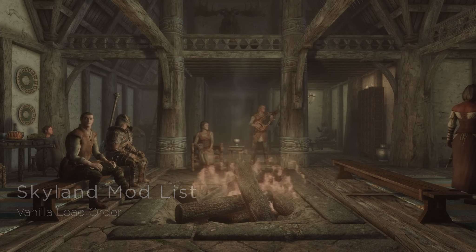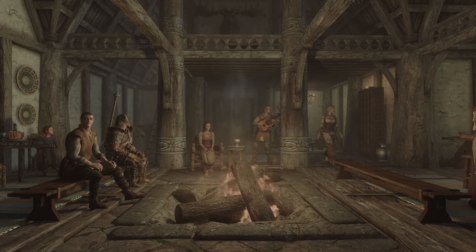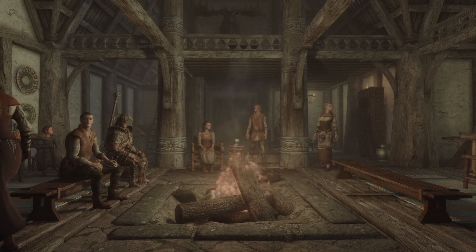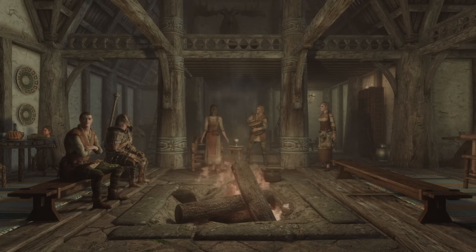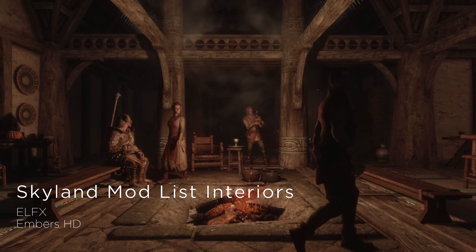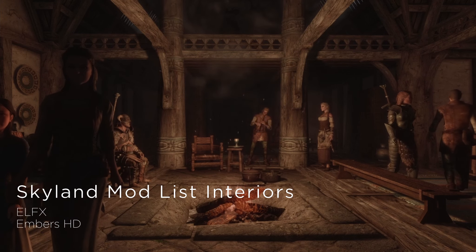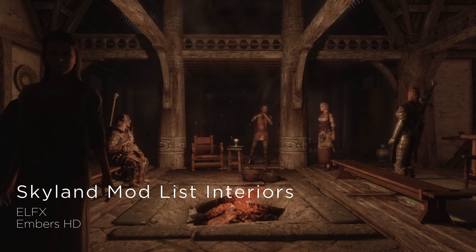Looks great with Skyland as the texture base, but boy, this is kind of sad. Two mods to fix this — one mod affects inside and outside. ELFX and Embers HD. Embers HD doesn't have my favorite fire effects, but they're passable and I love the embers. ELFX offers great lighting on the inside.